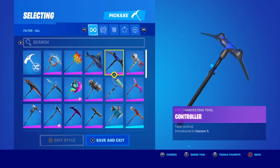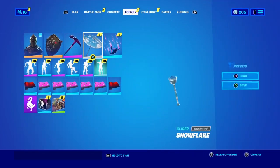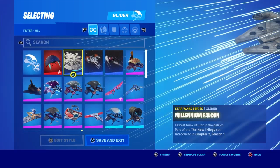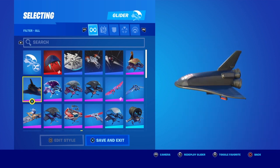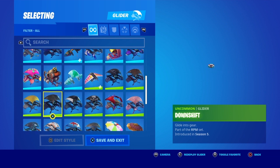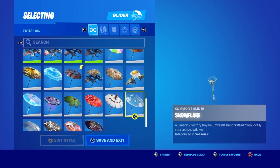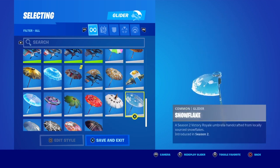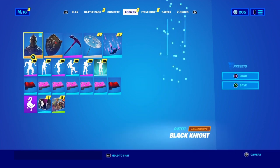There's the OG Season 2 pickaxe right here. Gliders — I got a lot of gliders too. My favorite glider is probably this one, but this is the OG one right here from Season 2. That's why I use it, because I just like using OG stuff. And that's basically all my stuff.